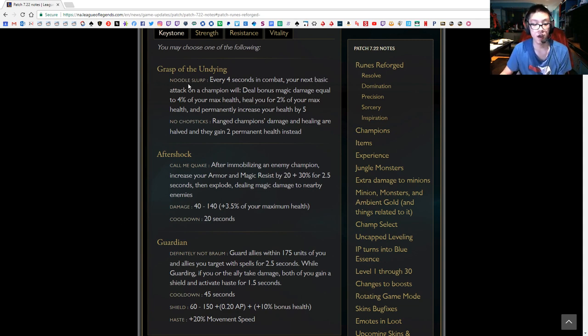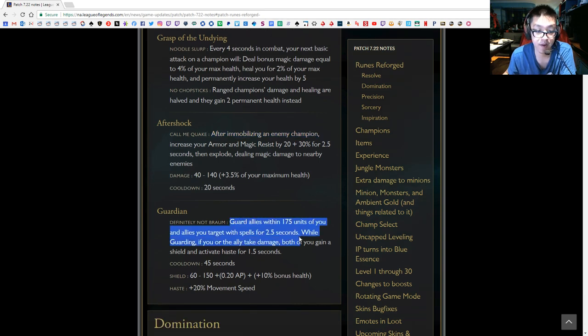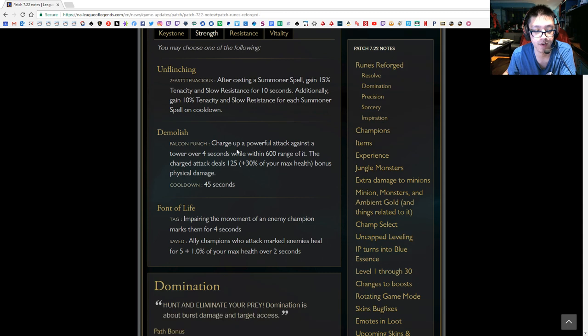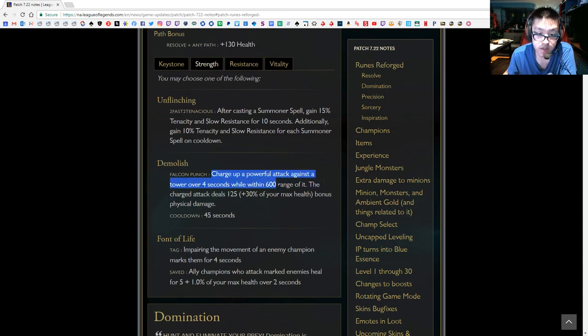If you're playing Shaco as an assassin, Grasp of the Undying is out — you don't care about increasing max health, you don't want to be in combat a long time, you're not building tanky, and you don't care about healing. Aftershock requires immobilizing enemies and you have no immobilizing tools. Guardian guards allies but you're picking by yourself. Unflinching gives tenacity and slow resistance after casting a summoner spell — you're going to die anyway. Bone Plating gains armor — you don't fight in the jungle much except against tank junglers. Font of Life requires impairing movement speed and having ally champions attack marked enemies — not relevant when you're making picks in the mid and late game.